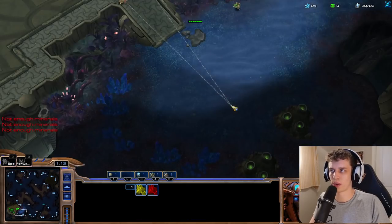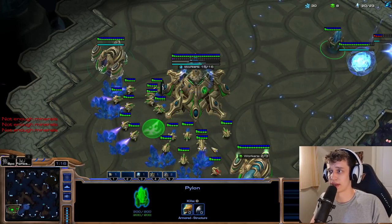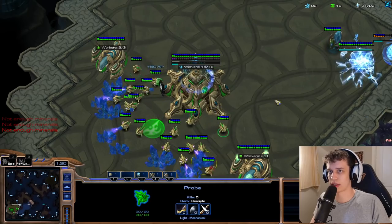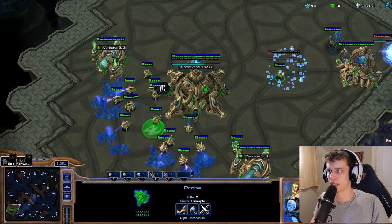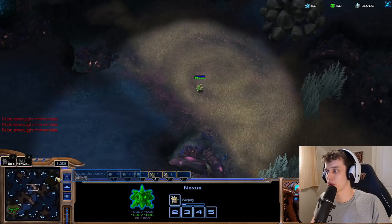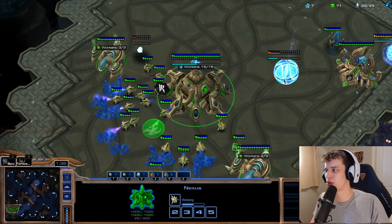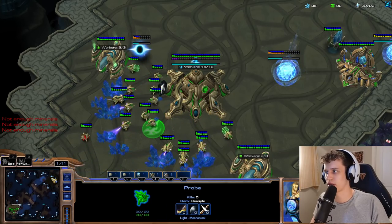My opponent is scouting me very quickly — we'll figure out who this is pretty fast. If we see a 1-gate expand, most likely it's our good friend Max Packs. If it's not a 1-gate expand, then most likely it's not Max Packs — maybe Skillers or something along those lines. There are a couple of possibilities. Goblin these days is pretty high MMR again as well, so it could technically be Goblin, although I believe Goblin usually plays only on a main account.